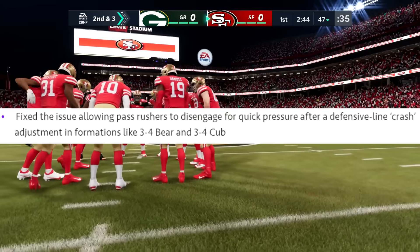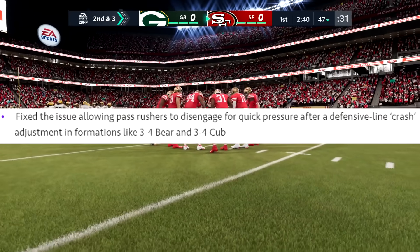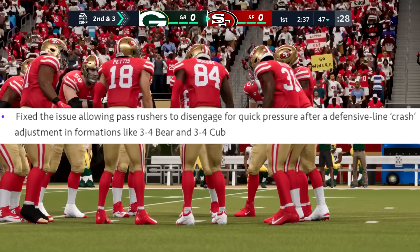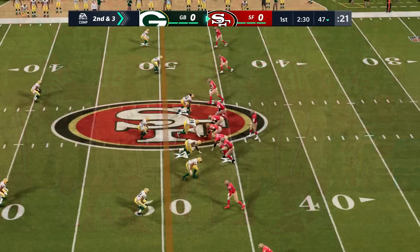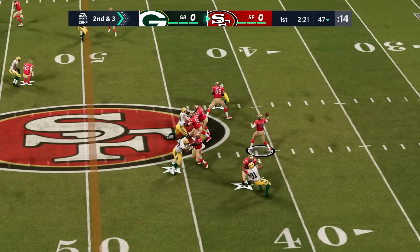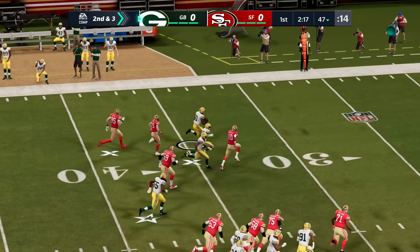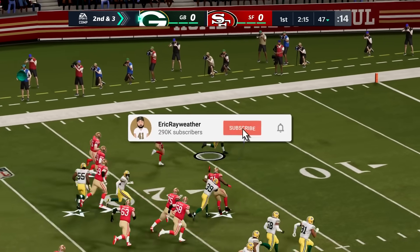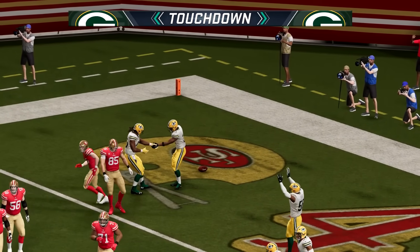Here's another big one: they fixed an issue allowing pass rushers to disengage for quick pressure after a defensive line crash adjustment in formations like the 3-4 Bear and 3-4 Cub. This is the disengaged three-man pass rush that's been in the game since launch — they fixed it in a couple formations before, but it was still running wild. I don't know if this means they fixed it in all formations since they only listed those two, but I'm willing to bet there's still disengaged pass rush somewhere in the game. If they fixed it all, that's a great change.